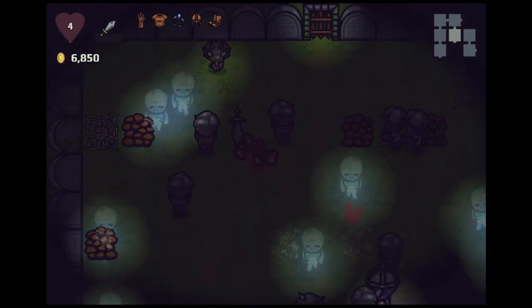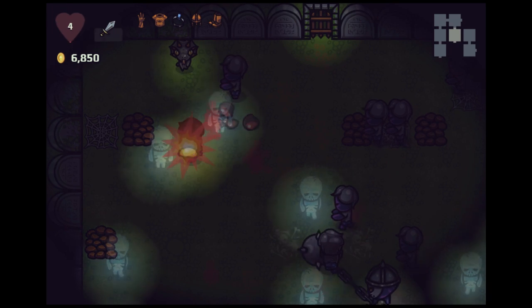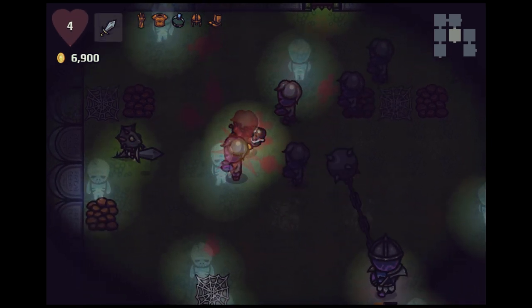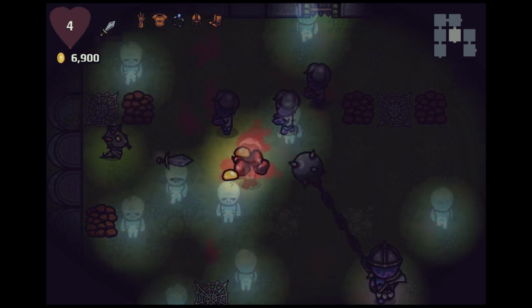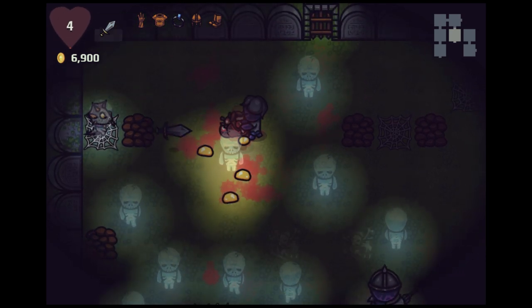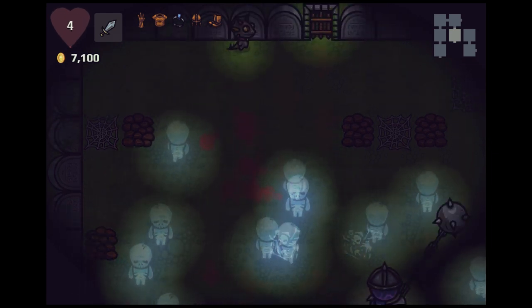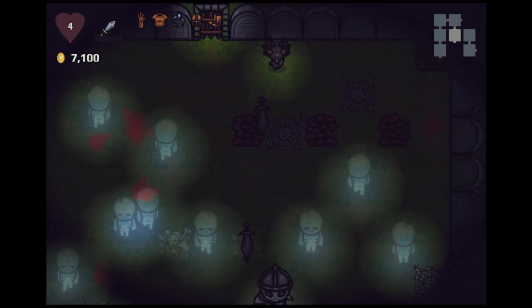He's spawned a bunch of enemies — this isn't going to be fun. At least it's easy to dodge his ball when there are a whole bunch of enemies, because he just stays in one place. Let's get rid of these guys and wait for him to calm down a bit.